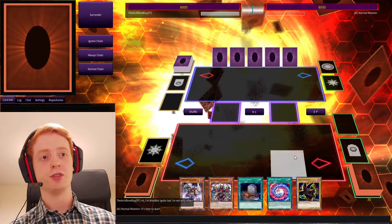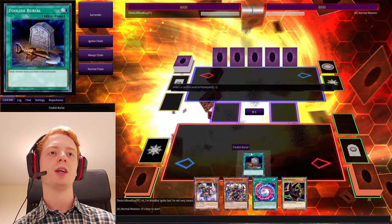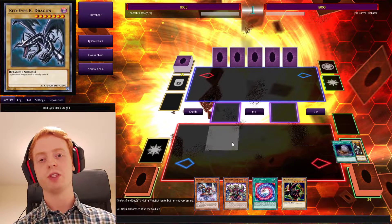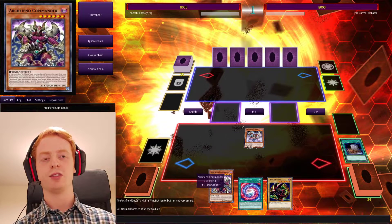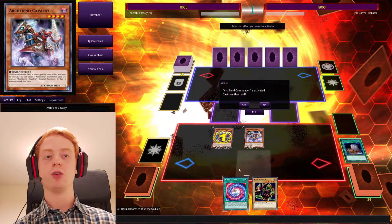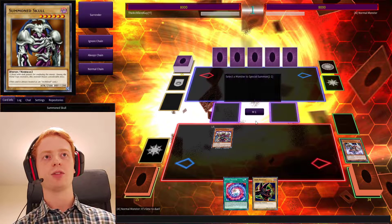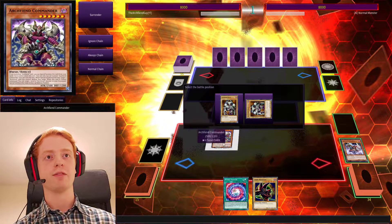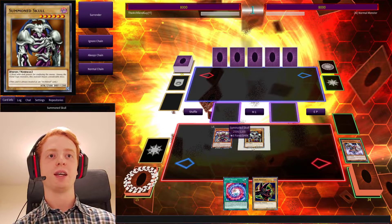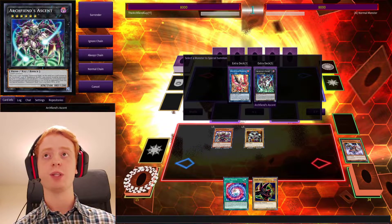A similar combo which uses pretty much the same cards: we can use Foolish Burial to dump a Summon Skull into the grave. Then we can do the Cavalry and Commander combo. Only this time we are not using Rapid Trigger — we are going to destroy Cavalry, and that is going to revive Summon Skull from our grave straight to the field. Now this lets us go straight into a Rank 6 play, for example. We can go into Ascent.